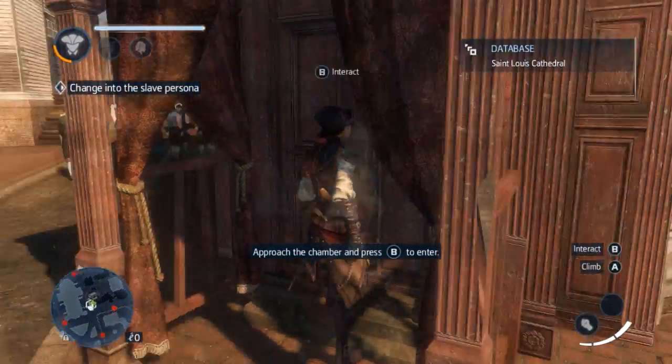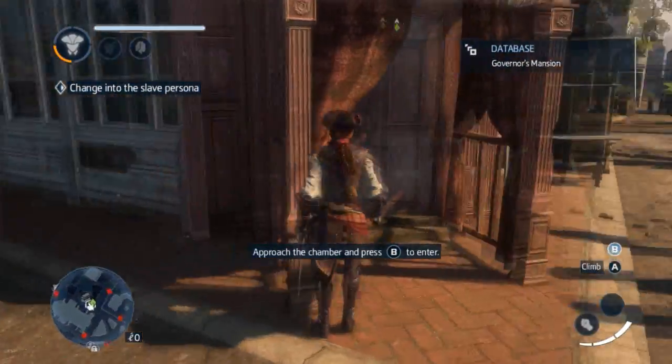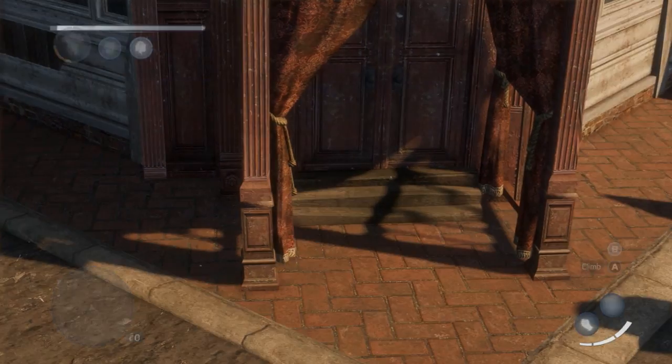Approach the chamber and press B to enter — wait, I thought we were looking for slave gear on top of the cathedral. What? What is this? I'm being lied to by that paper.